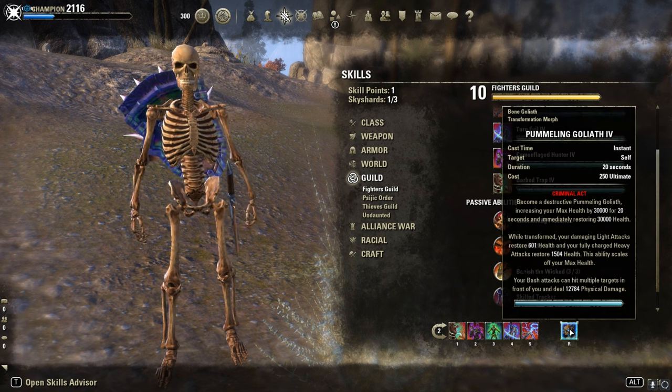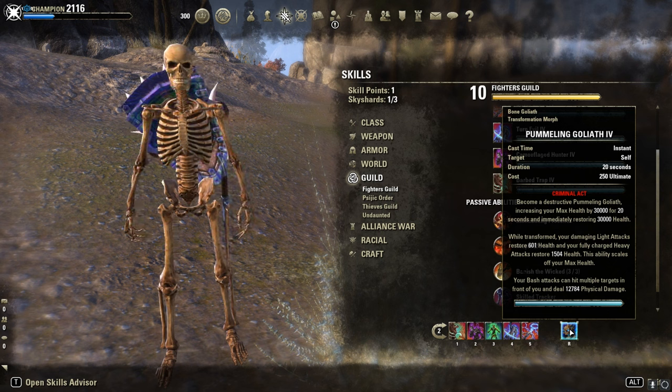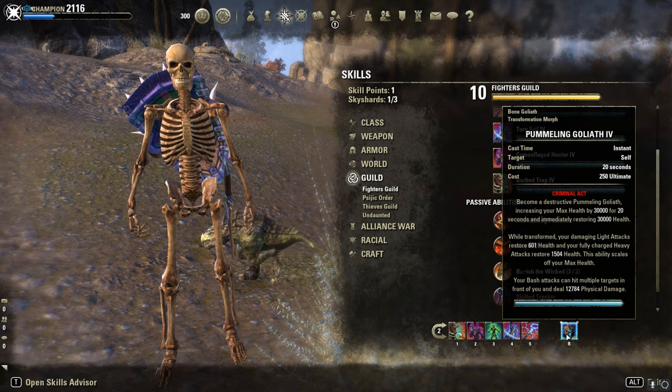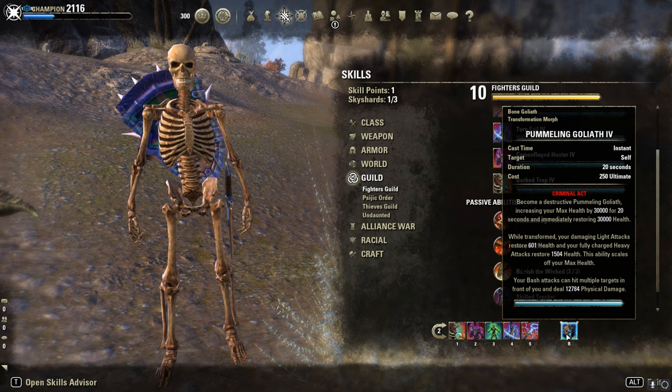And then the Pummeling Goliath, our bash goliath ultimate. You can also put Dawnbreaker here, but the animation is kinda clunky after transformation, that's why I use Goliath on my main bar.